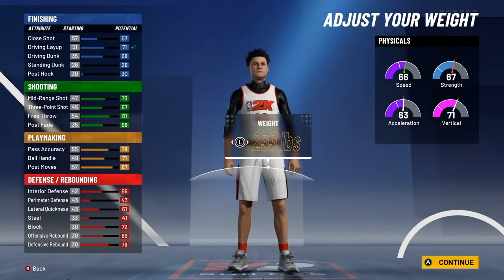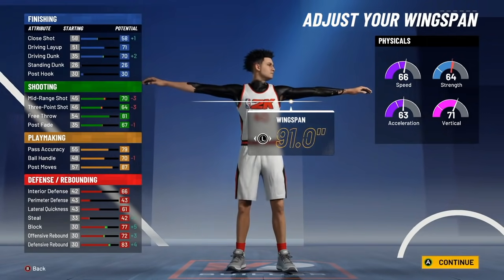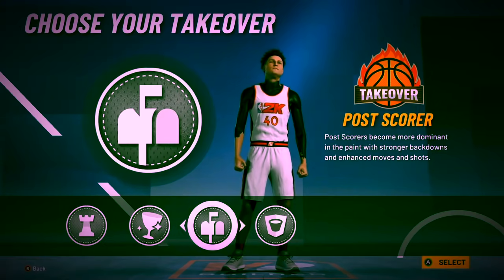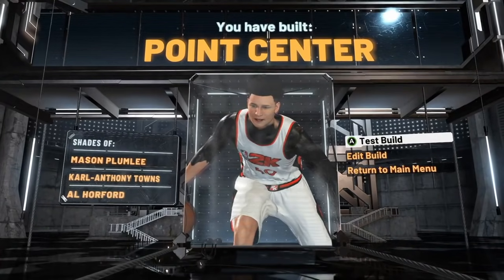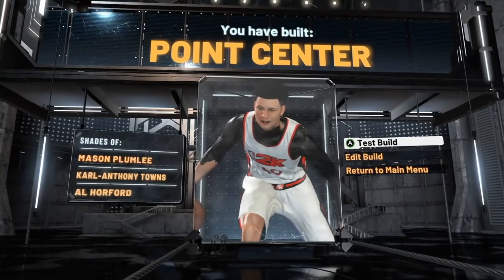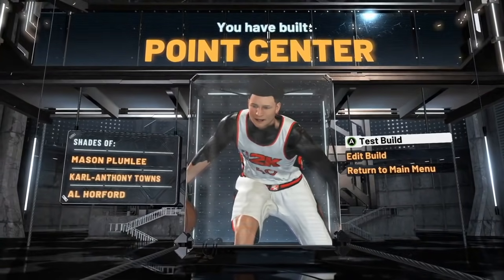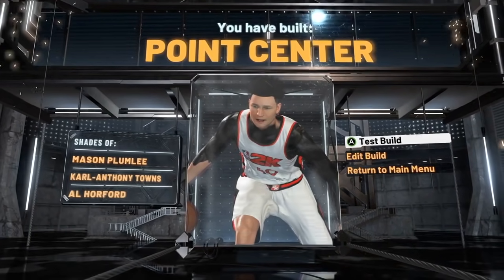For height: 6'9", weight 233 pounds, and a 91 wingspan. For takeover, we're going with post scoring takeover — getting toxic out here. And as you can see, we have built the Point Center. This is one of the only builds in the game where we have two positions in a single build name — point guard and center, two completely different positions combined into one build.